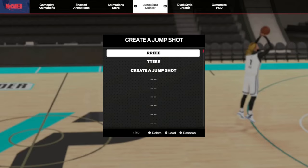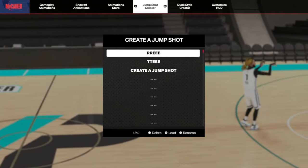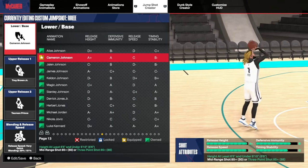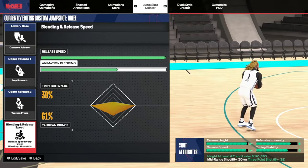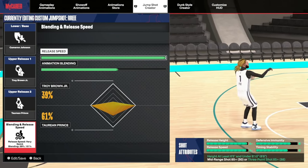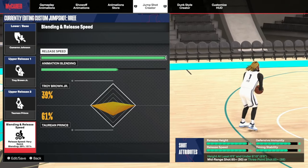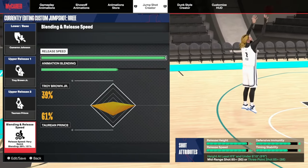Let's get straight into the jump shot. This is the jump shot I've been using personally on my build for this exercise, because I actually upgraded this one and wanted to give the build a really good jumper. Cameron Johnson is the lower base. Upper release one is Troy Brown Jr., upper release two is Taurian Prince. Blending is 39% Troy Brown Jr. and 61% Taurian Prince. I like my jump shots four out of four - A-plus release height, amazing A-plus release speed, B defensive immunity, and C timing stability.